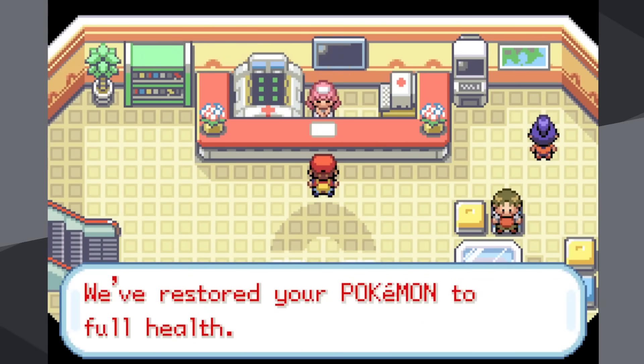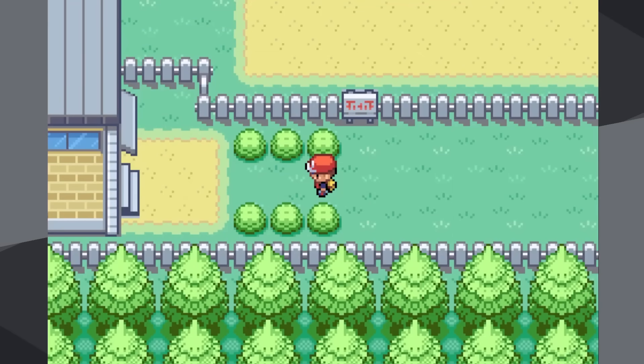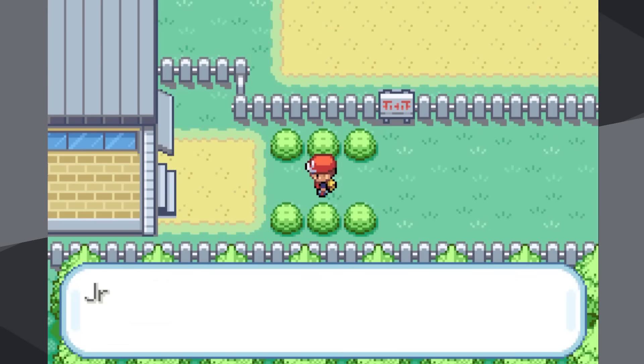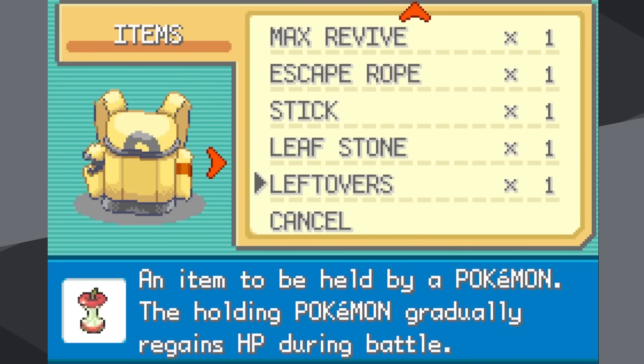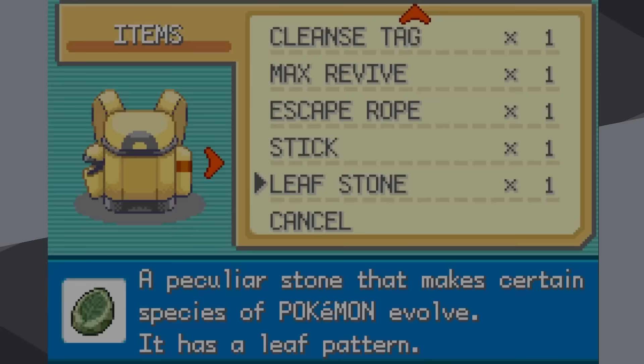Now I'm about to get one of the best items in the game — Leftovers. Right where the Snorlax was on Routes 12 and 16, if you use the item finder there, you get Leftovers. There are actually two Leftovers in this game. With that, maybe we're going to be able to beat Rival Fievel.